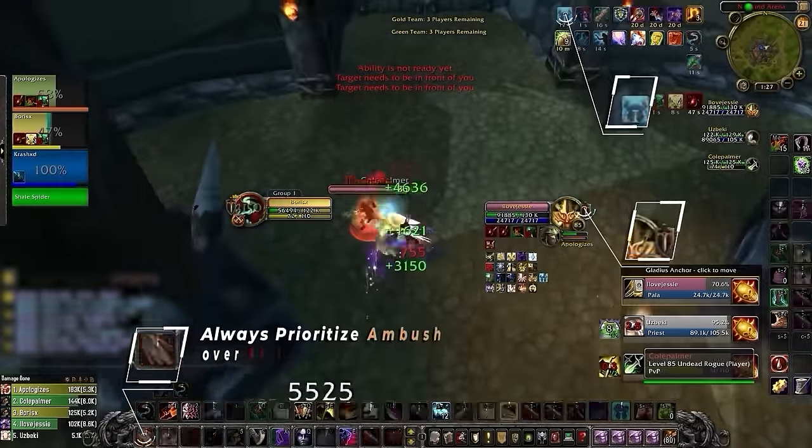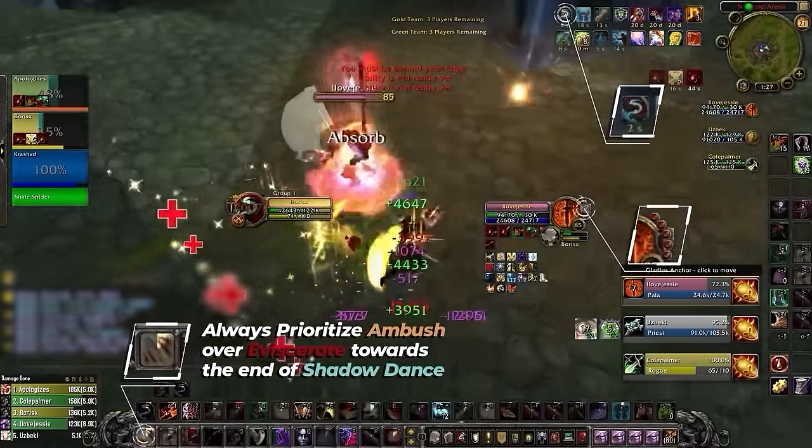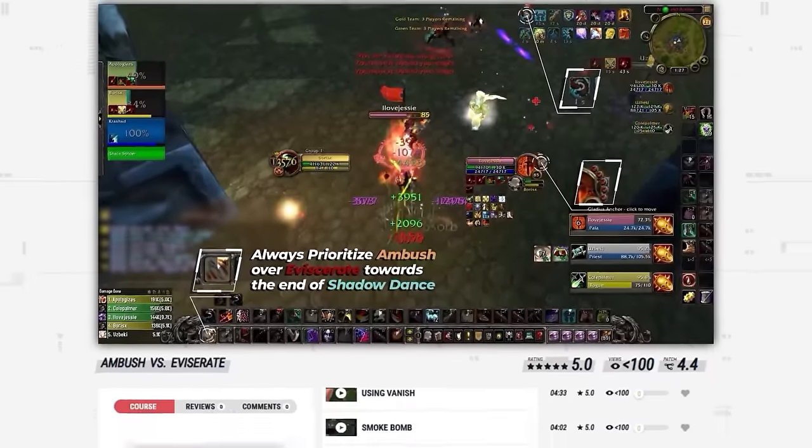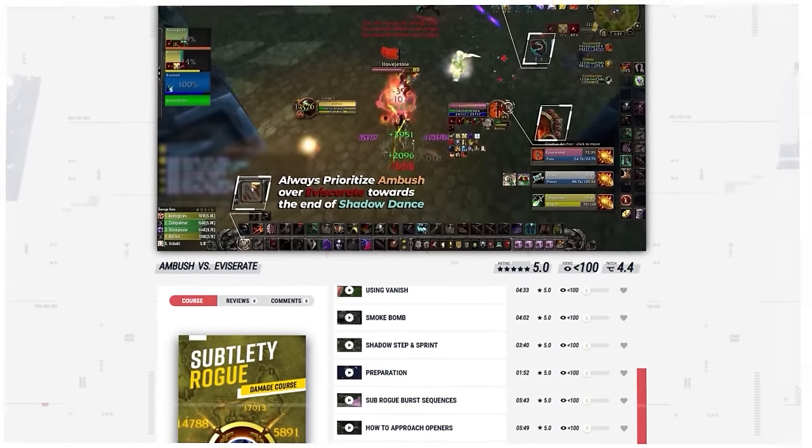However, during the latter end of your Shadow Dance, there are a few extra considerations. If your Shadow Dance is about to run out, and or the target is very low, you should always prioritize Ambush regardless of your combo points. The rationale is simple: Ambush deals higher damage and is exclusive to Shadow Dance, whereas combo points will of course stay. Therefore, even if using Ambush means potentially wasting up to 4 combo points, it's still by far the optimal choice. If you want to learn more tips like these, check out our brand new class courses at Skill-Capped.com by using the links below.